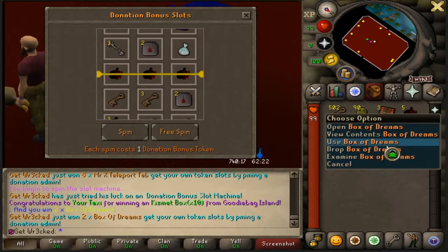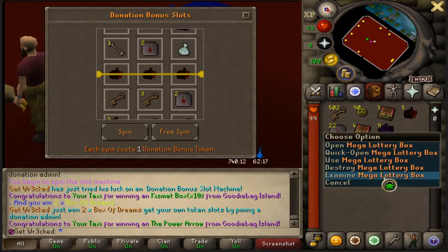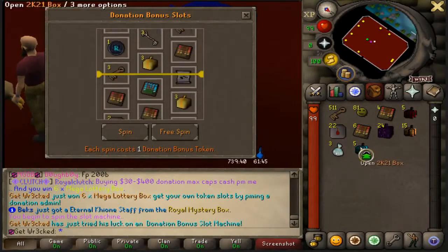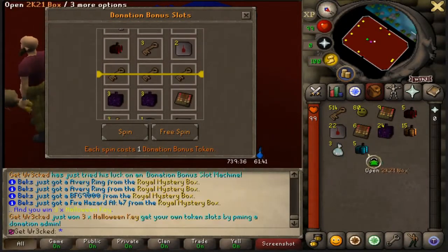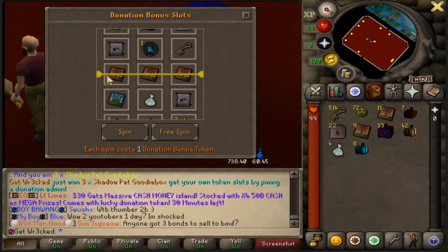Box of Dreams are op to get — we already got five of those in the first 10 spins. A lot of goodie boxes, Mr. X tabs, and Mega Lottery Boxes. We just got five 2K21 boxes — that's fat loot. Coming up on the first 20 spins here and our inventory is starting to look pretty fat.